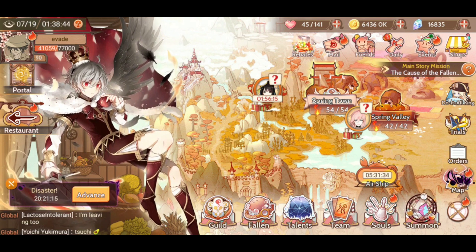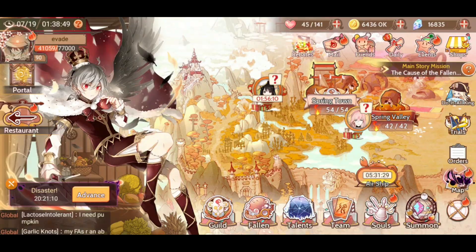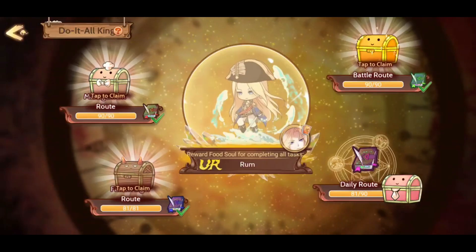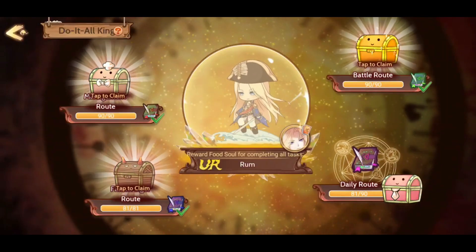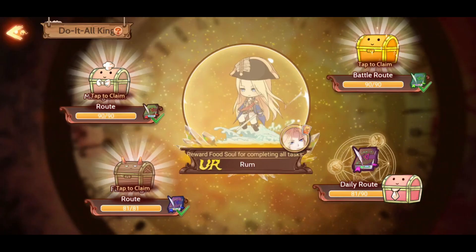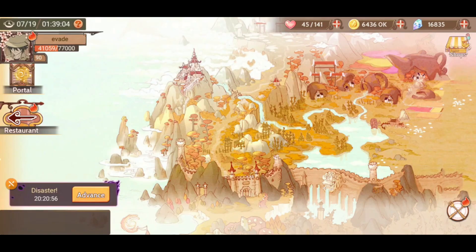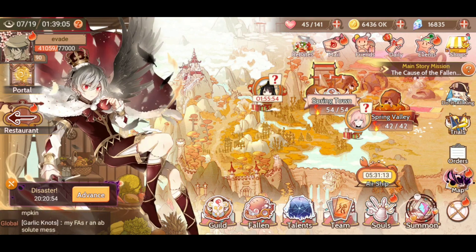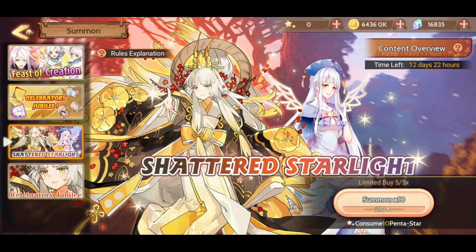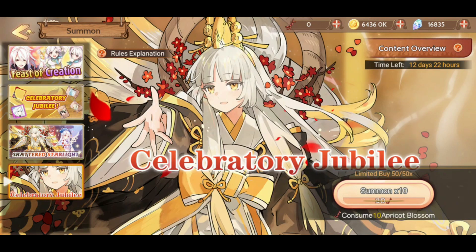So in this video, I'll be pulling for the new event - summoning for the new event - partly because of the do-it-all king quest. I'm almost done with it, I just need to spend diamonds. It wasn't quite fully clear to me - both of these are pretty cool - in that if you summon 10 times, is it 10 units? It doesn't really say that in the explanation and rules.